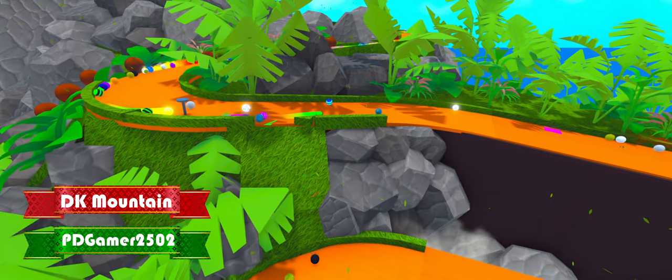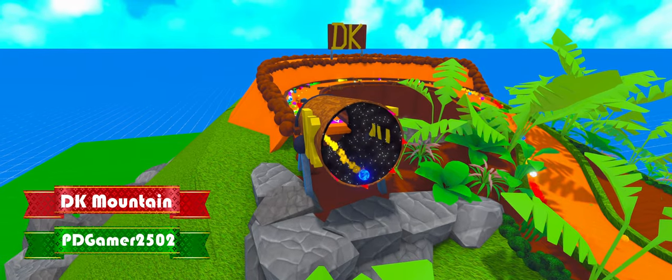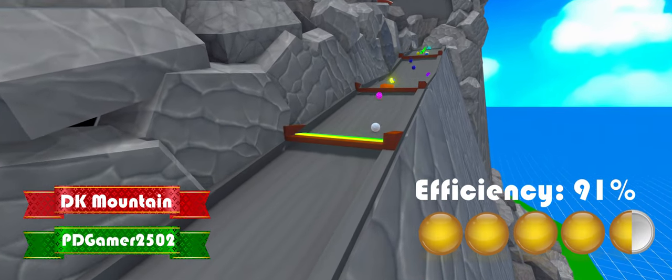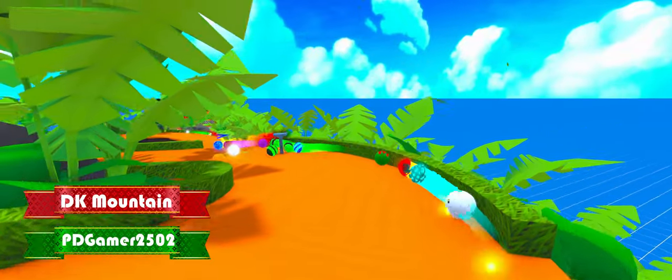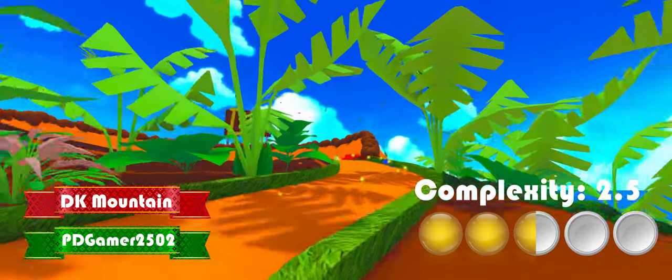It features a fully functioning cannon and even a shortcut. At 100 marbles it has an efficiency of 91%, giving it a 4.5 on efficiency. In complexity it uses one shortcut and a cannon, but there are multiple areas where marbles can take over, giving it 2.5 stars on complexity.